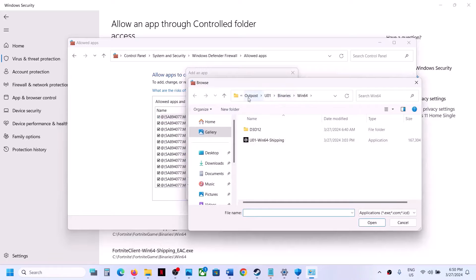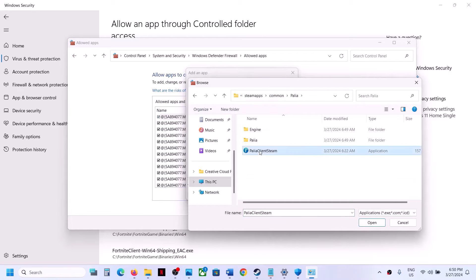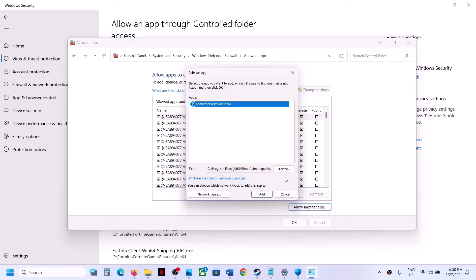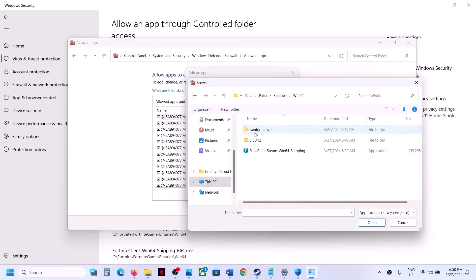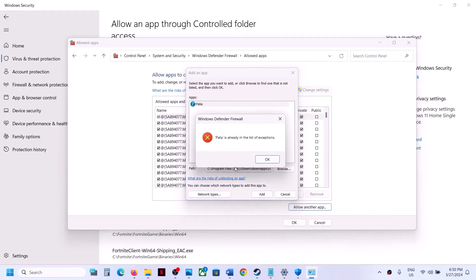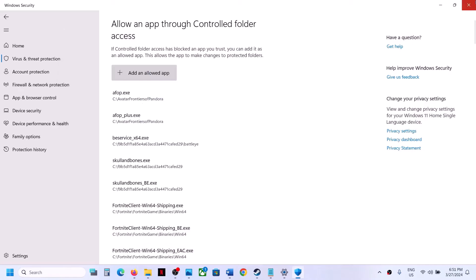Click 'Change Settings,' then 'Allow another app,' click Browse, go to the game installation folder, select the game exe file, and click Open. Click Add. Then click 'Allow another app' again, browse to the Binaries\Win64 folder, select that exe file, click Open, and click Add. Once both exe files are added, launch the game and check.